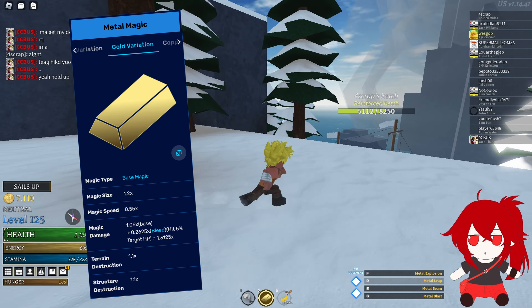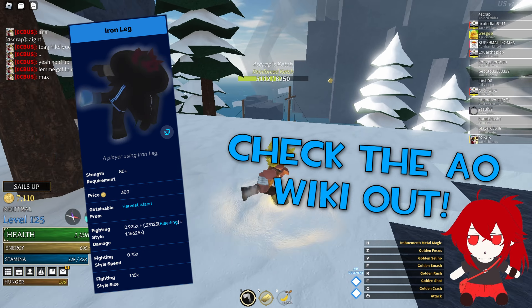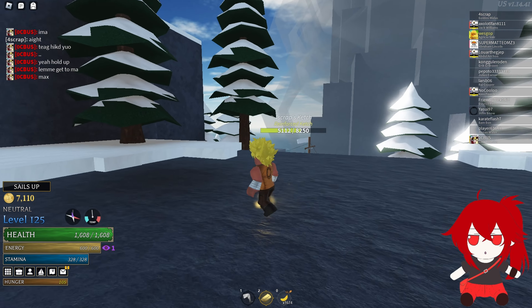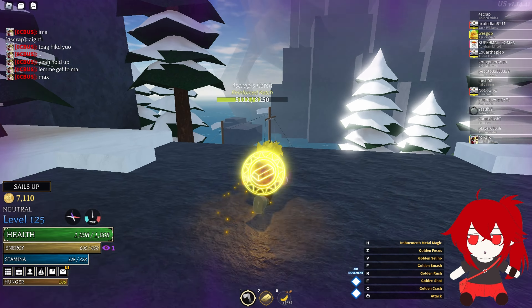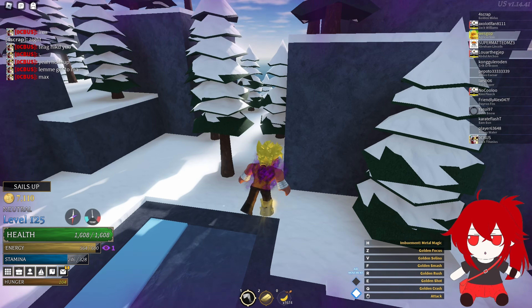Metal is a hard-hitting magic, but it's slow as hell. And Iron Leg is another hard-hitting fighting style, but it's also slow as hell. So when you combine the two as a Warlock, you end up with something that hits extremely hard but is extremely slow.